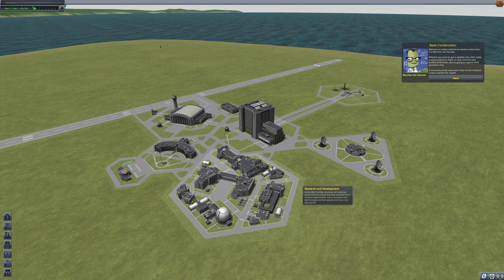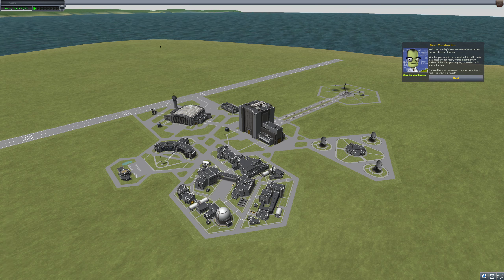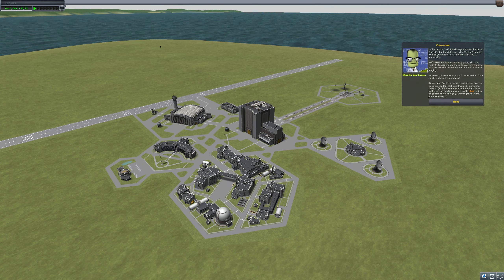That's going to be a big help. Welcome to today's lecture on vessel construction. I'm Wernher von Kerman. Whether you want to put a satellite into orbit, make a transcontinental flight, or step onto the very surface of the moon, you're going to need to build yourself a ship. In this tutorial, I'll show you around the Kerbal Space Center, then take you to the Vehicle Assembly Building where you'll learn how to construct a simple ship.